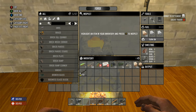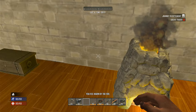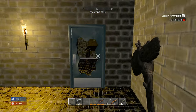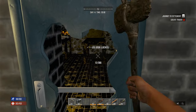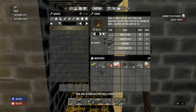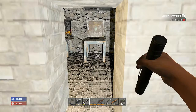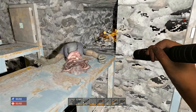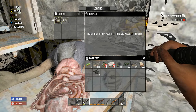I usually grab half a stack, throw half in there — 182 right there, so that's 30 minutes. Alright we're going. Let's go check out that other part of the building I forgot about. Where is my flashlight? There it is.